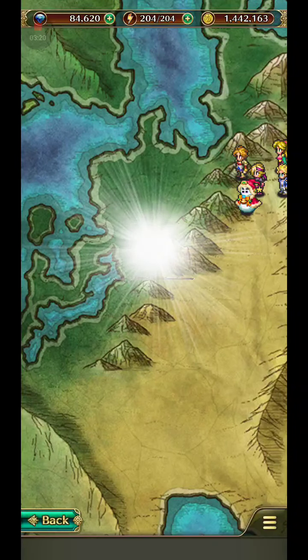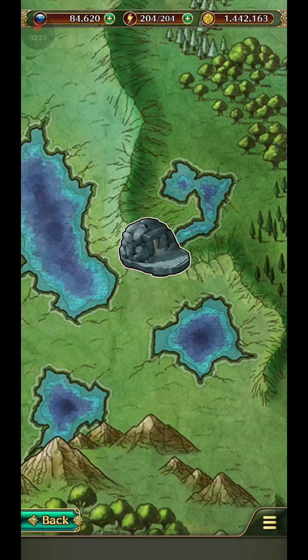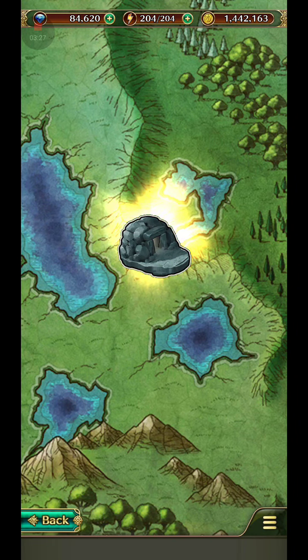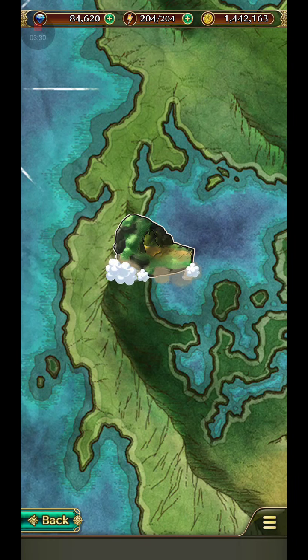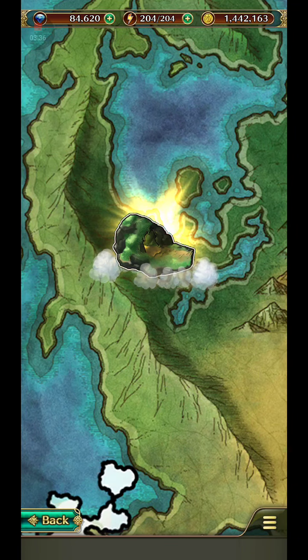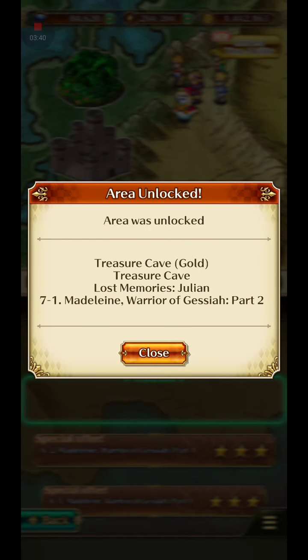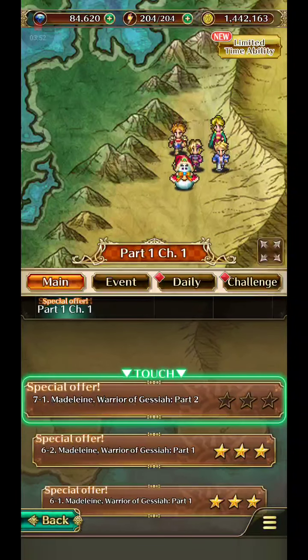So let's go check out the new chapter - or the new episode, it's still Chapter 1. There's a cave, some other cave, another cave that looks the same. These look like the caves near the Great Arch. Treasure Cave Gold, Treasure Cave, Lost Memory, Zeeland, 7-1, Madeline Warrior of the Cycle 2. That's a lot of stuff. Let's go check out this new story quest.